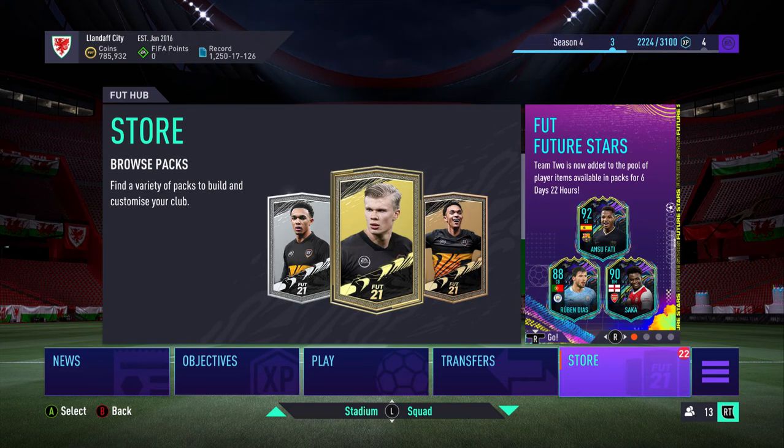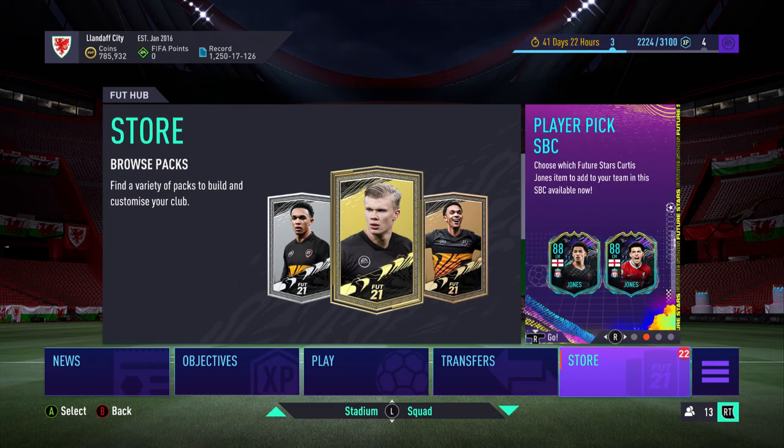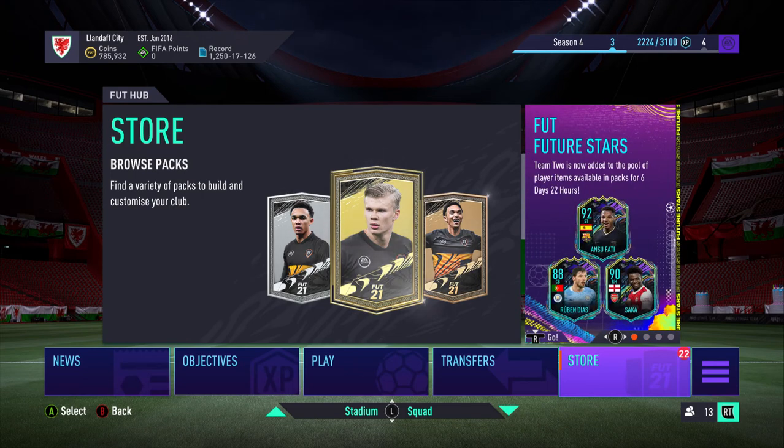Hello, today we're going to be looking at some packs I've stored up for the Future Stars Team 2, which has been released into packs today. Obviously as you can see above there's a very nice Ansu Fati card and Saka card. That Ruben Diaz is also mentioned but it's lacking a bit on pace, so yeah, hoping for the Barcelona guy basically.